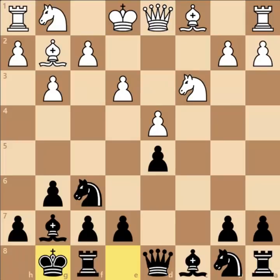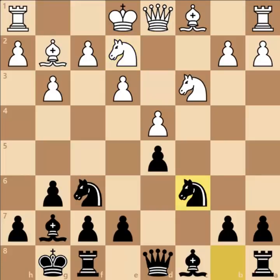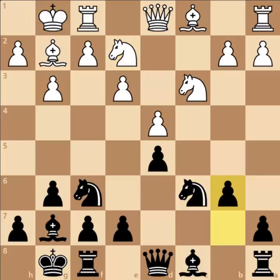Bobby just castled here, Knight to G2, E2, and now Knight to C6. White just castled here and here comes B6. Black would like to develop his Bishop either on B7 or similar. White played Pawn to B3 and here comes Bishop to A6.